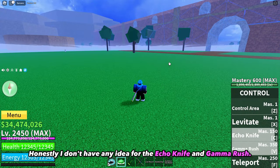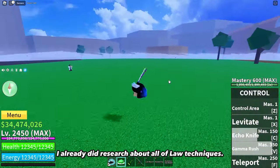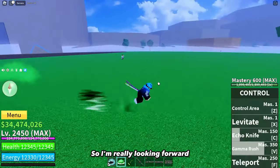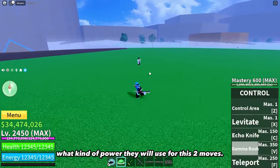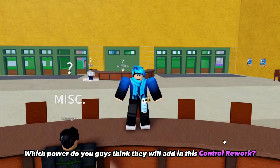Honestly, I don't have any idea for the Akon knife and Gamma Rush. I already did research on all of Lore's techniques — the skills are around the same thing as in the game. So I'm really looking forward to what kind of power they will use for these 2 moves. Which power do you guys think they will add in this Control rework?